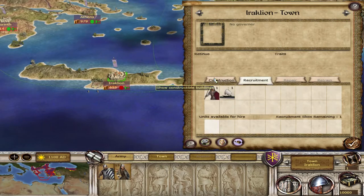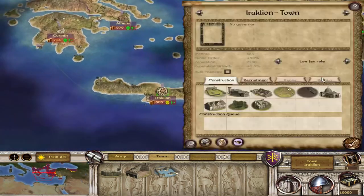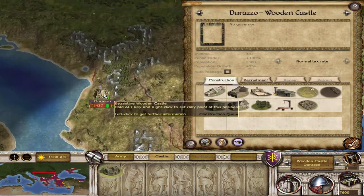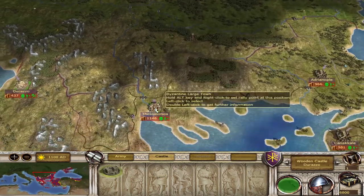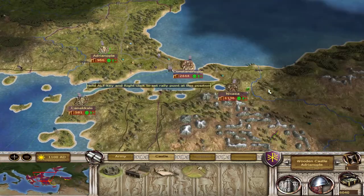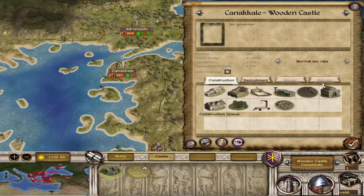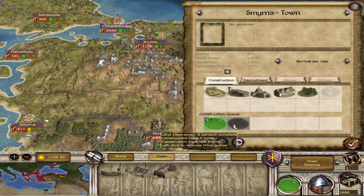Looks like Crete is not very happy with us, so let's lower the tax rate there — lower the tax rate everywhere, actually. Let's buy land clearance everywhere, because land clearance is probably one of the most important buildings. If you're going to have anything, you've got to have that. Land clearance and roads are very important — they're the very basic buildings you need to have.